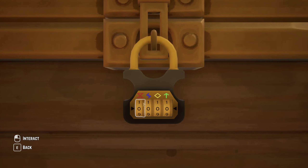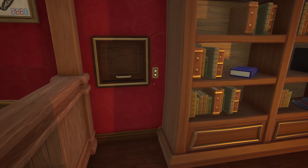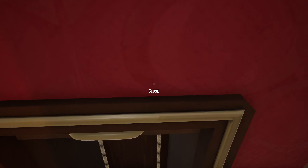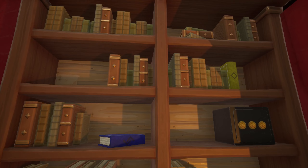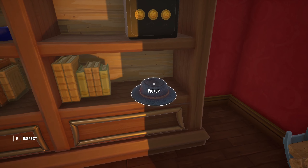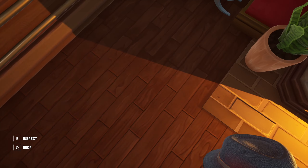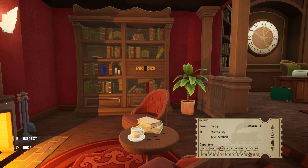This looks like one of those servant shoot things. Power does not seem to be working. There's something red... and this green. Another lock — inspect the hat. Oh, this hat has three dots in it. Very interesting. Can I place it on the ground? There's a ticket: from Turlin to Warcoa City, platform 4 via Locksfield. Departure May 29th. Interesting.